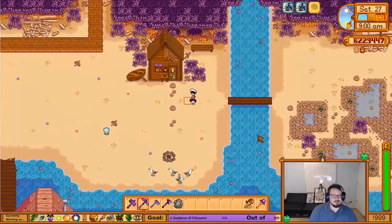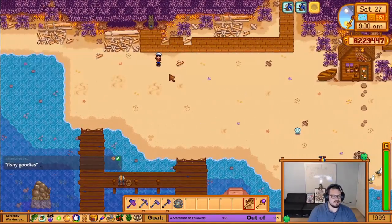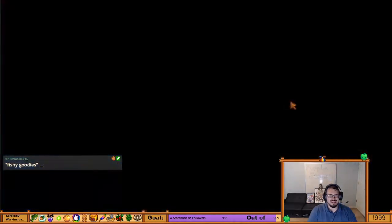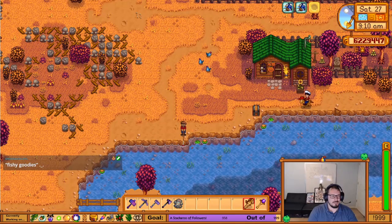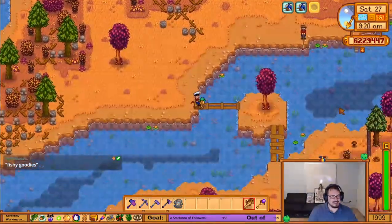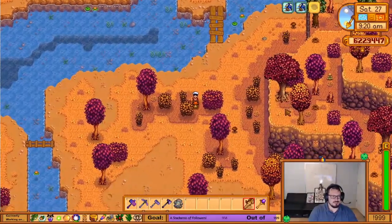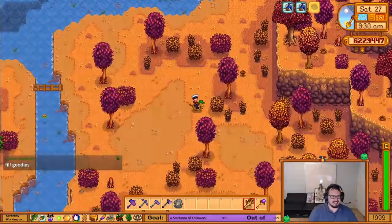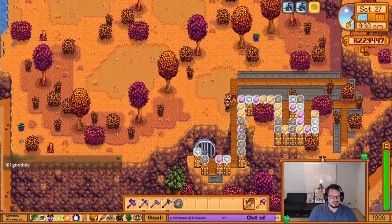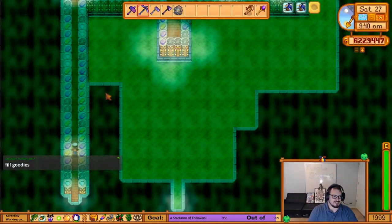I collect anything on the beach that I need — I'm slowly running out of things I need there — and then I head up here to the sewers. We're going to have to take the scenic route, so we'll take the horse. Coming down through here, eventually this whole area is going to be filled up with statues of endless fortune. At the moment I've only got enough to fill up this far. I need to get 999 statues of endless fortune, so I might as well put them to work.